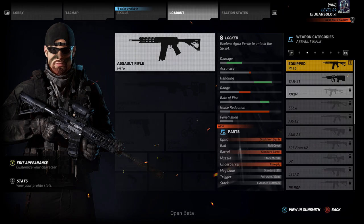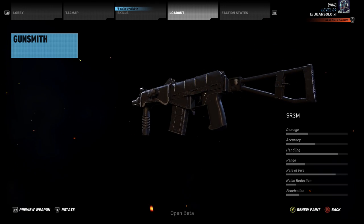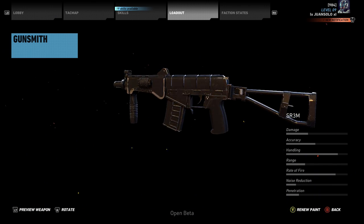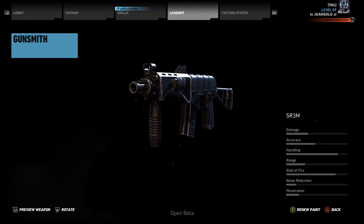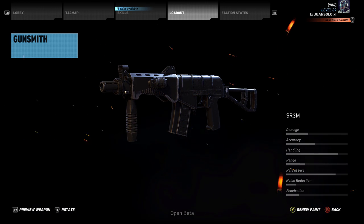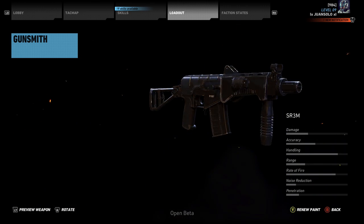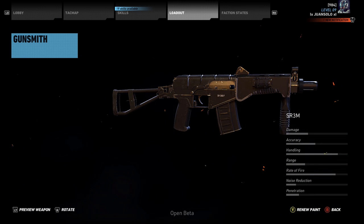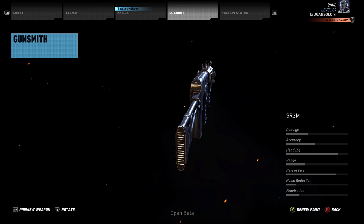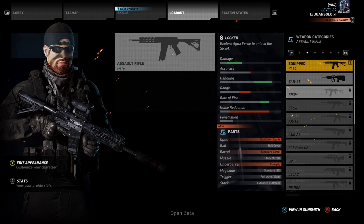Next up, we're going to be talking about the SR-3M. Personally, it doesn't look like an assault rifle to me — it looks more like an AK-74U submachine gun — but it is actually in the assault rifle class in this game. It has higher damage than the other two assault rifles we've checked out so far. Really good handling and a very high rate of fire, but very low range. I might even run this as my second primary, like an ACR and then this as my backup, because it basically feels like a modular assault rifle that handles like a submachine gun.